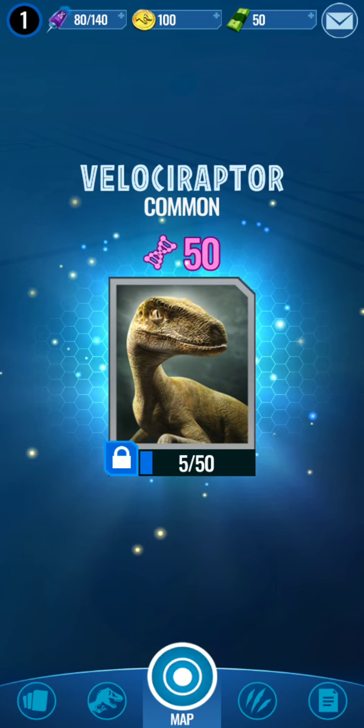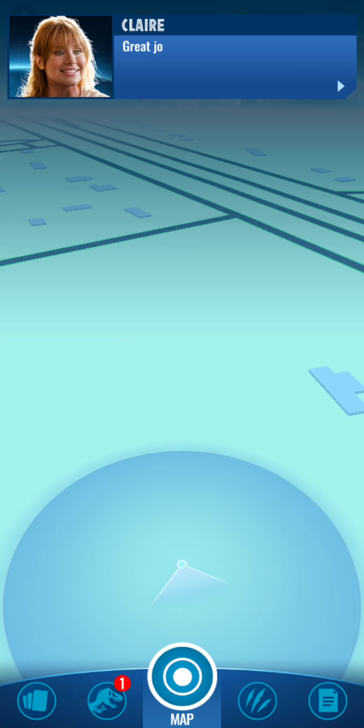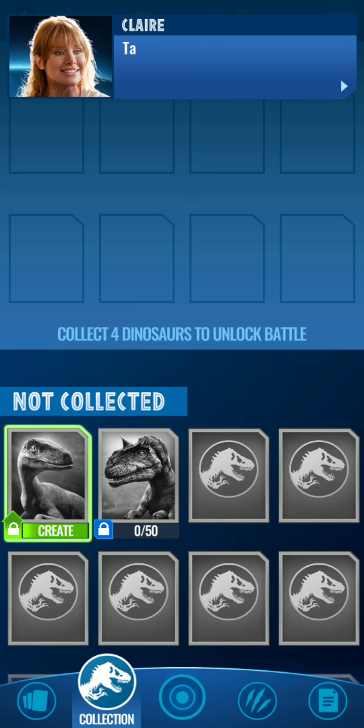Outstanding - I'm sure it says that to everybody. Okay, let's go with it. Great job. Tap on the collection button to see your dinosaur roster. Tap on the dinosaur card to meet your dino. Alright, let's check it out.